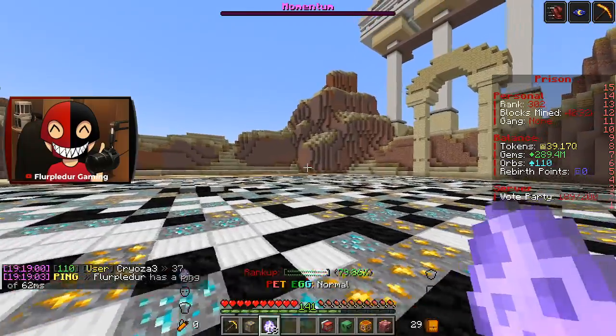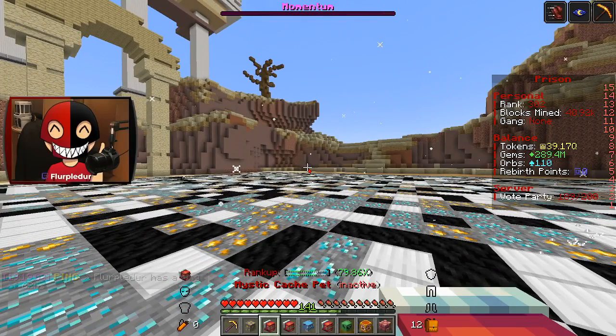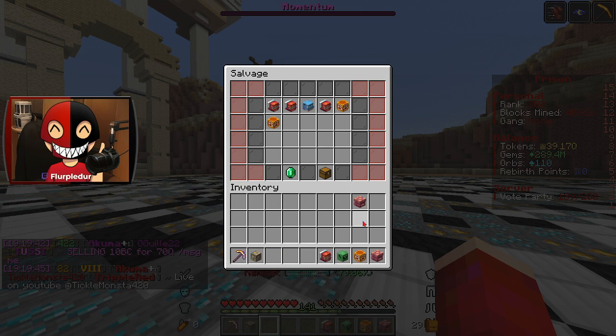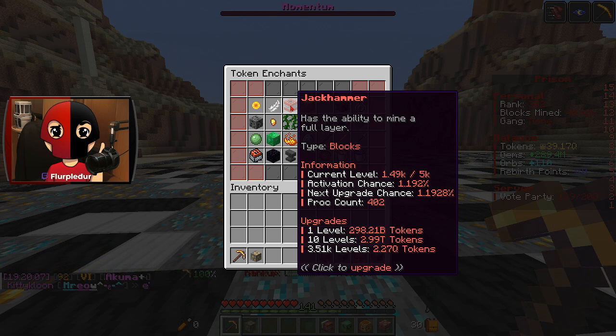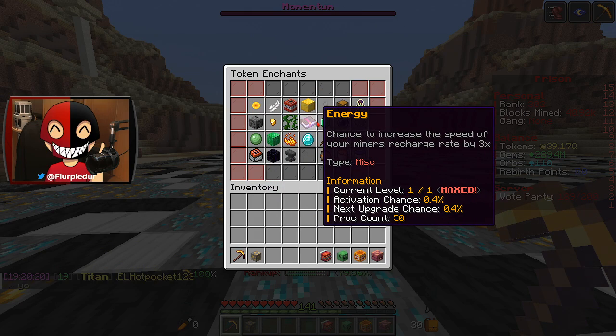The last thing I have is 18 pet eggs, which are absolutely beautiful. Anything good? I don't know. Do I have it set to salvage all for pets? I do. The only thing is you're not quite there yet, but that's okay. I'm going to get rid of this one and swap this guy in. I could get a lot of levels of Jack Hammer — that would actually max out Jack Hammer. I really like to max out enchants.